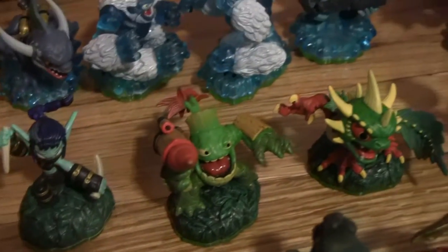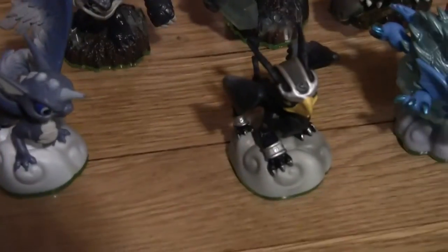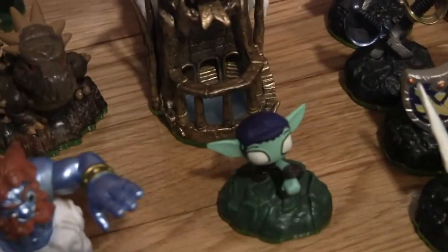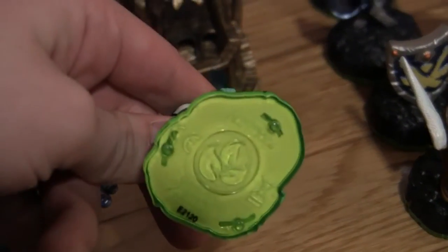Stealth Elf, Zook, Tamamk, Stump Smash, Terrafin, Prism Break, Dino Rang, Bash, Whirlwind, Sonic Boom, Wornado, and Lightning Rod. And I did get one sidekick from this line — this isn't a re-release, it has the original green bottom.